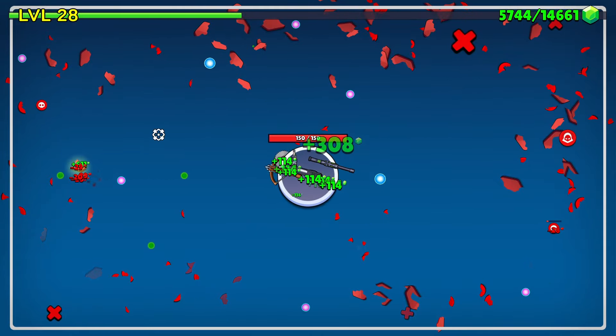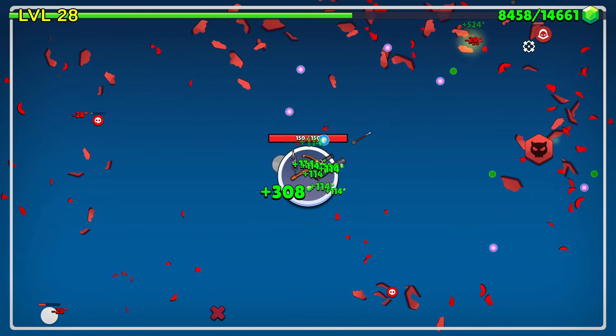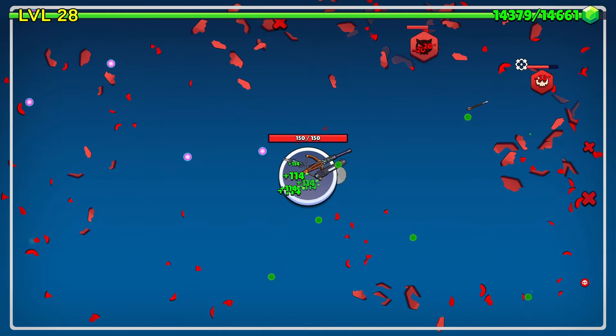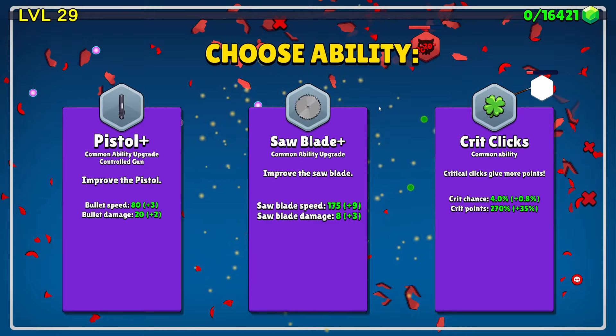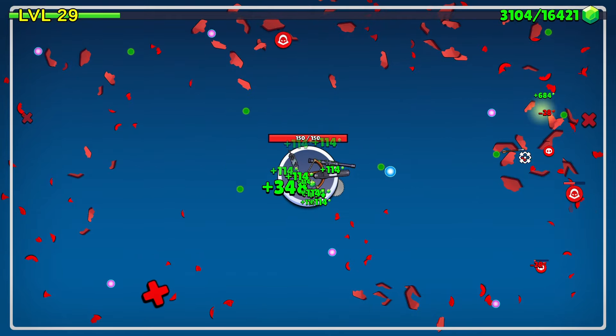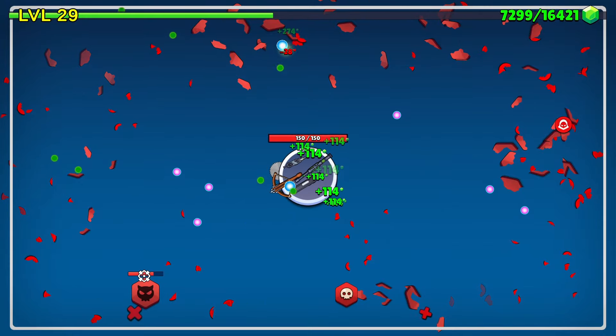The game's decided it doesn't want to give me any more button upgrades — as in points or anything — but we'll keep going. We're doing 290-odd a hit at the moment, which is really nice. Let's go for the critical clicks. 300-odd a click now for a critical, which is nice.